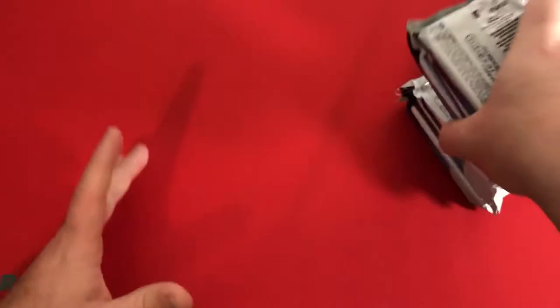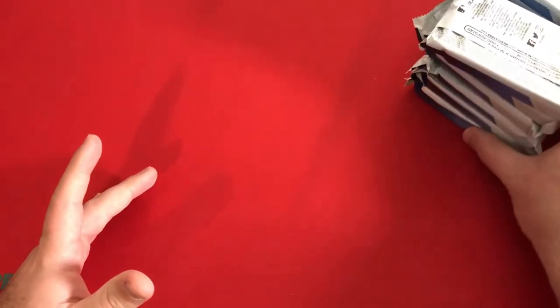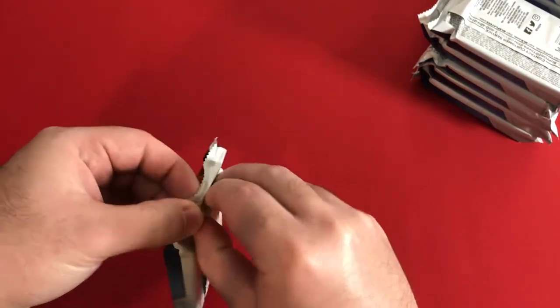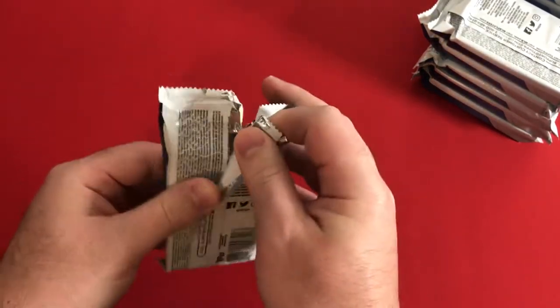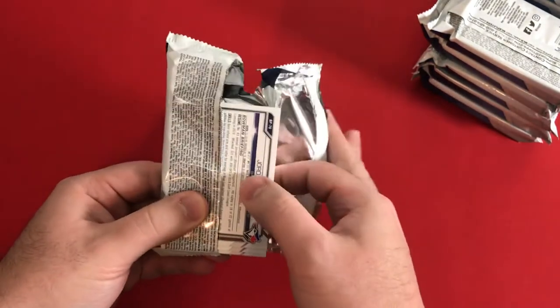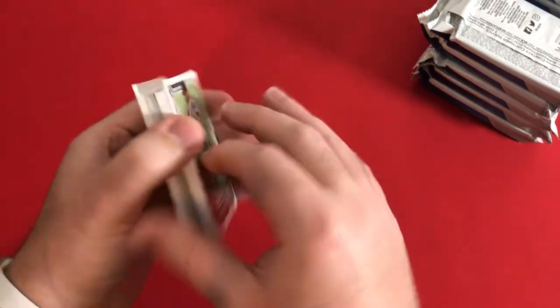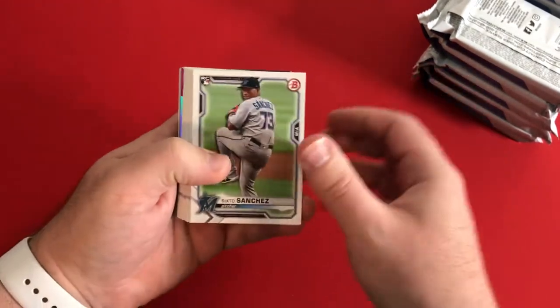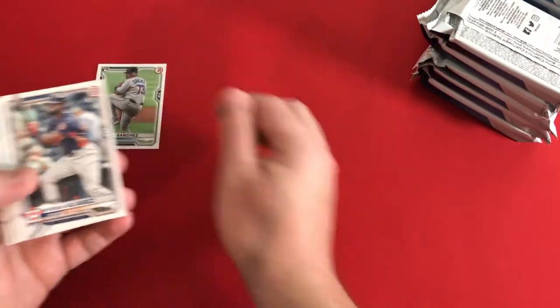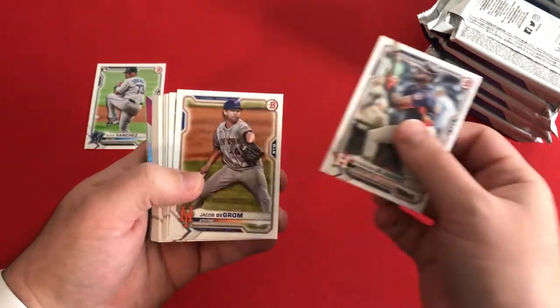Let's go ahead and get right into it. Looking for our three autos — looking for Martin, Jordan, Alcantara, Sabato, guys like that. We'll start off. Sixto Sanchez — we'll also try and make some piles again like we did last time. Jordan Alvarez second year card, Jacob deGrom, Mike Clevenger.